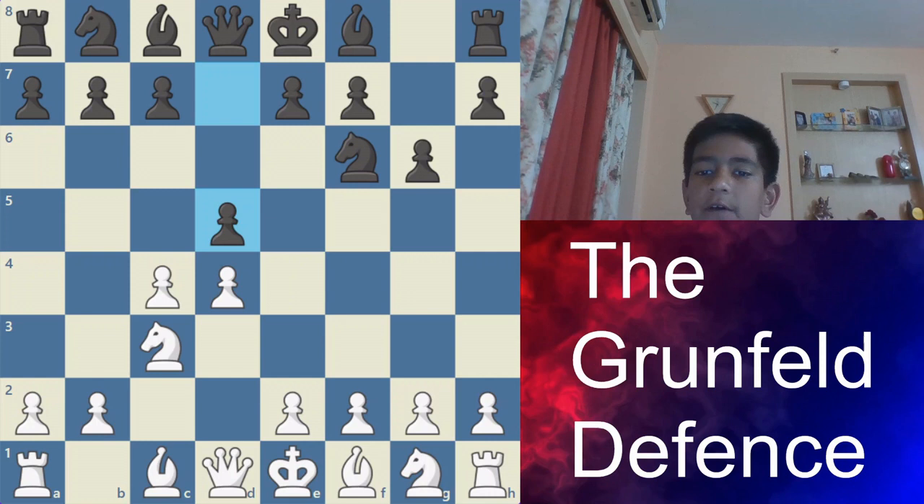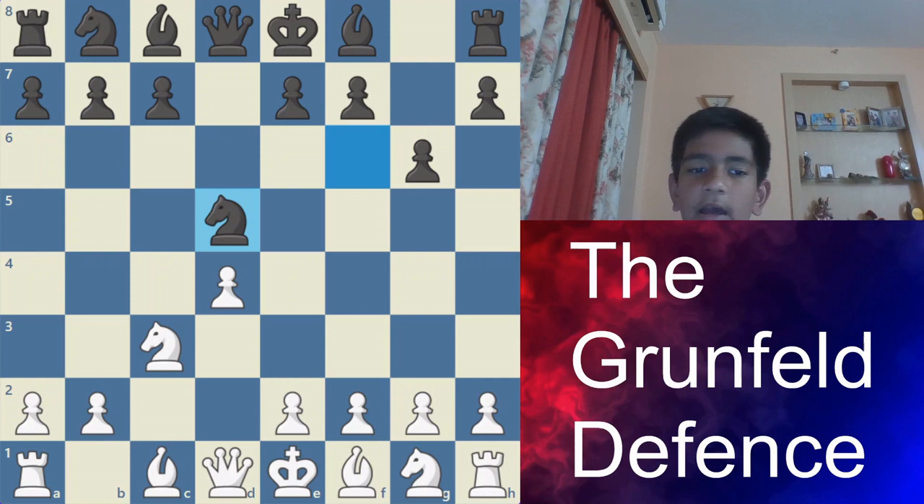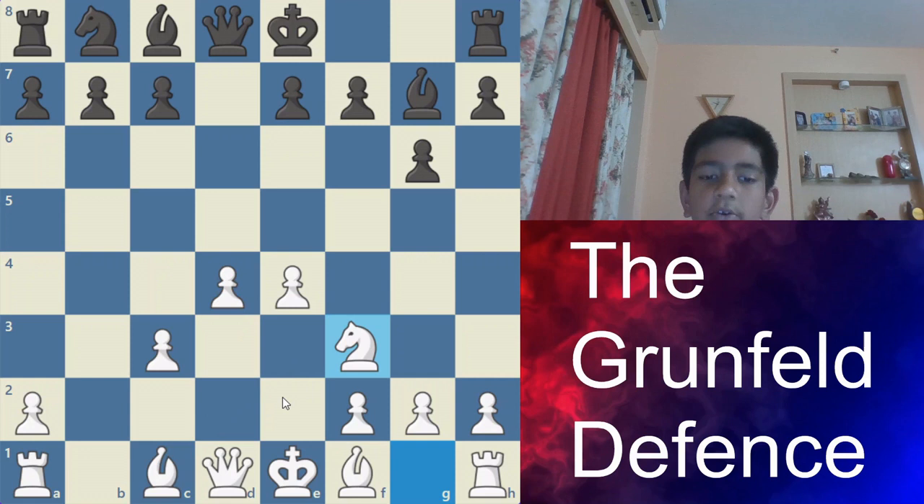After this, what happens is the main move is to take this pawn, then Nc3 takes. Now if you play e4 — e4 is the main move — this variation is called the exchange variation. Then you take, and after takes, Bg7 comes. Now Nf3 comes, or Be3; you can play either of those, but Nf3 is played more commonly.